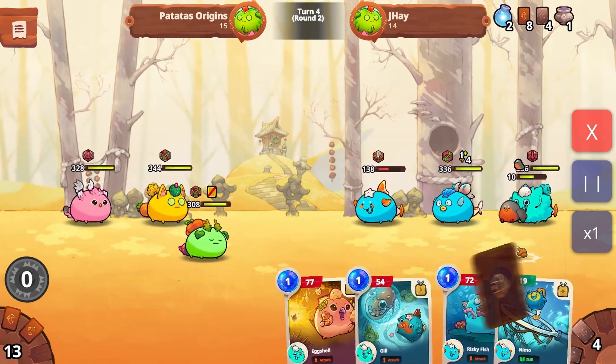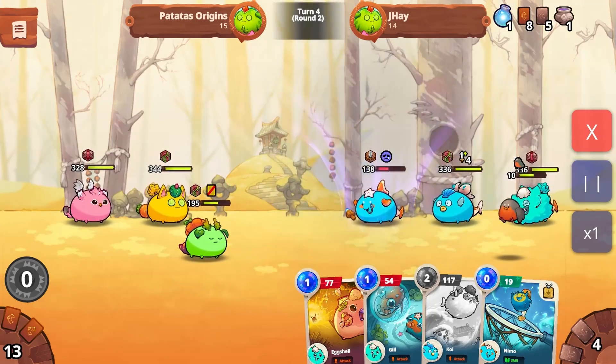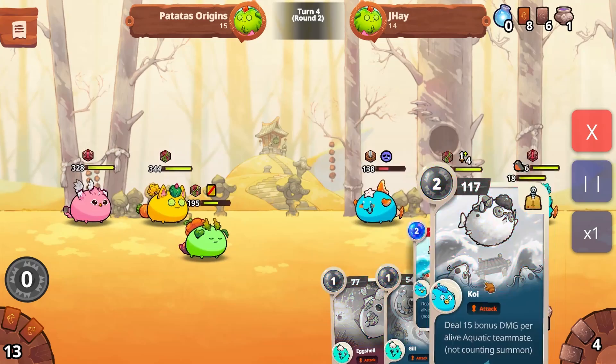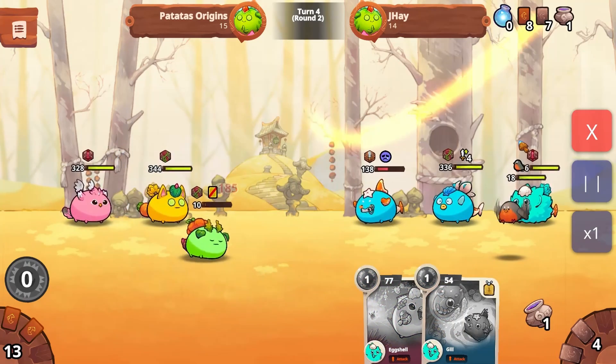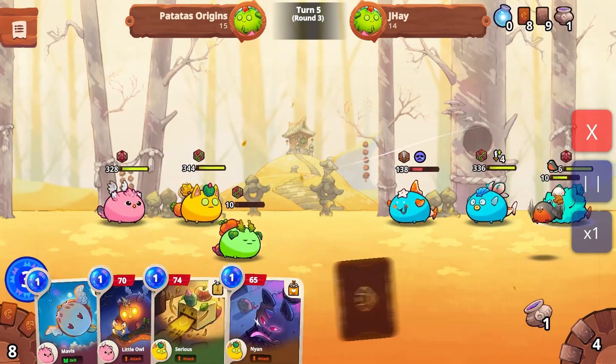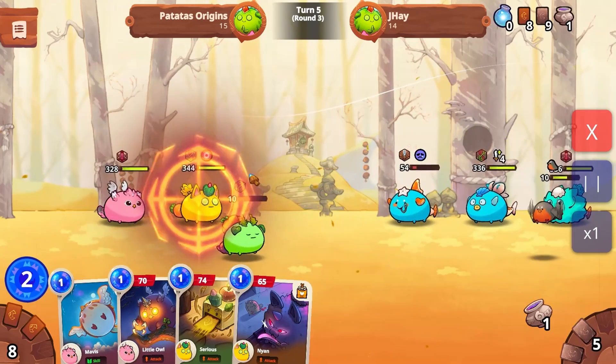For example, you can see here he is trying to maximize the damage, so even though there's the eggshell and the other one, he chose to use that card.